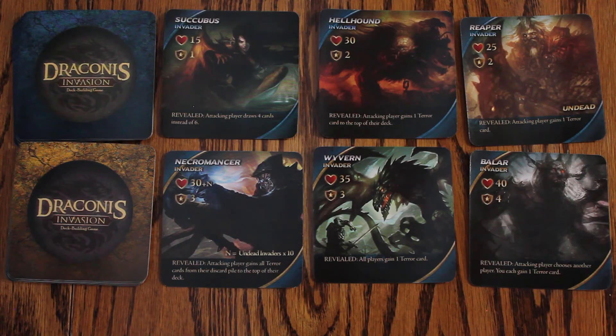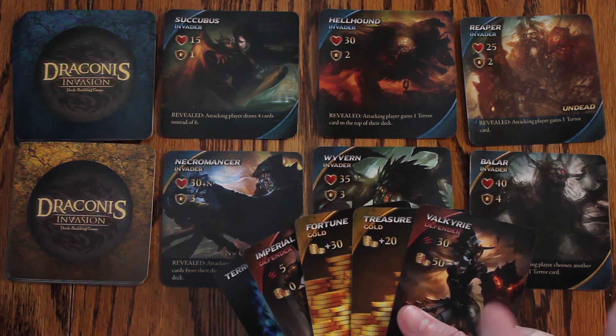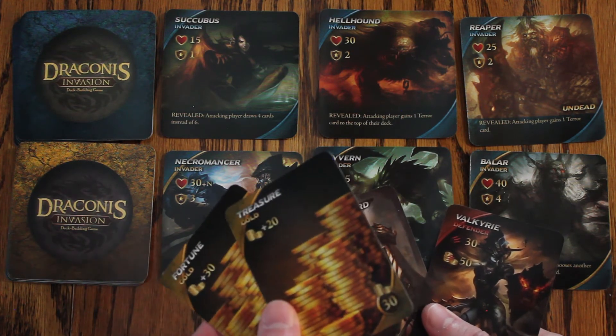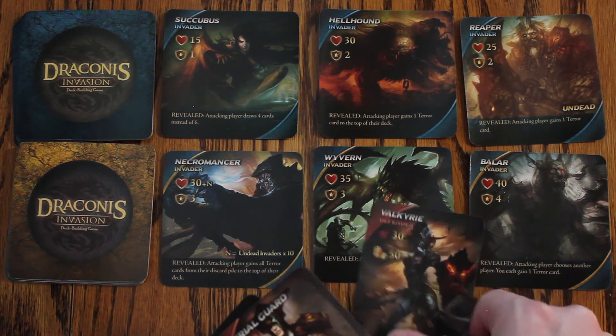If players choose the defeat action, they will play defender cards from their hand as well as gold cards to cover the cost for those defenders to do battle, and attempt to do enough damage to defeat one of the invaders that are visible. For example, in this hand I have a valkyrie — her cost is 50, so I have a fortune and a treasure card totaling 50. I can pay for her to do battle and she does 30 damage.